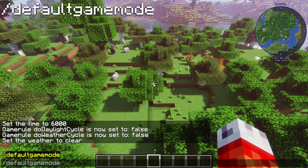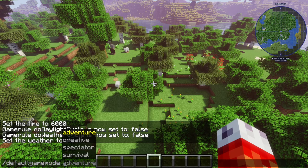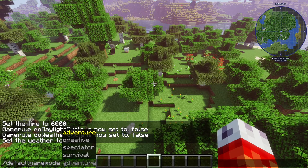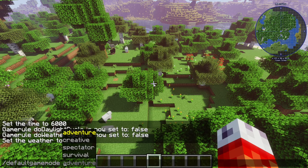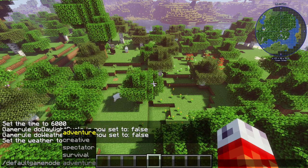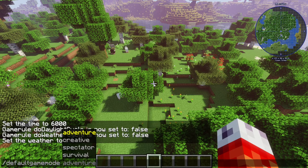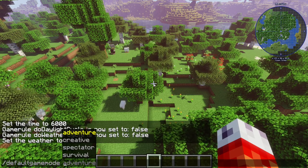So you type it like that, and as you could imagine, it allows you to set a default game mode for your world — either adventure, creative, spectator, or survival. This command is best used for worlds that many players haven't joined yet, or if you plan on exporting this map later on, as it just sets the default game mode, or the one that players have when they first join a world. If you set this after players have joined the world, it won't retroactively change them to the specified game mode.